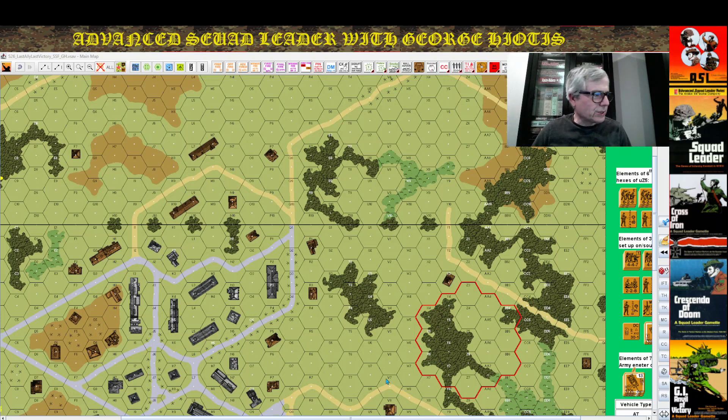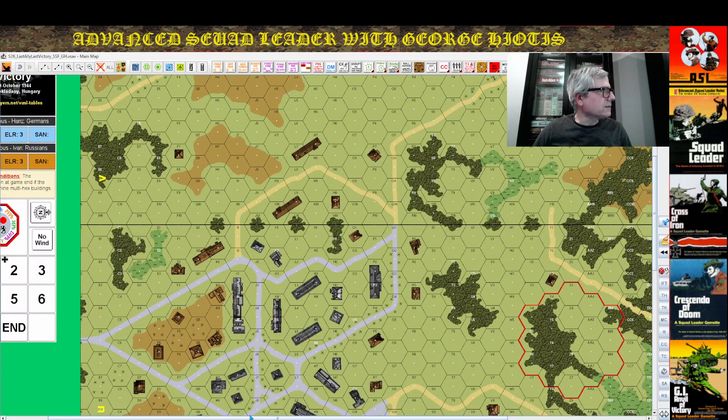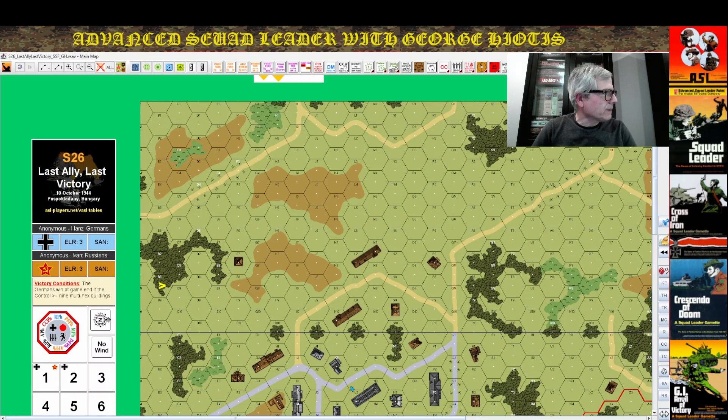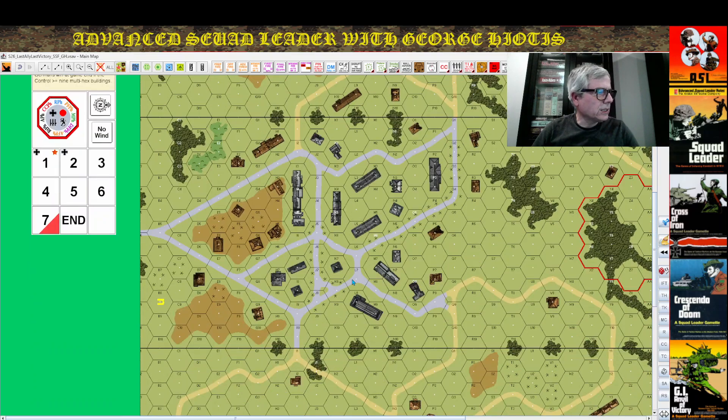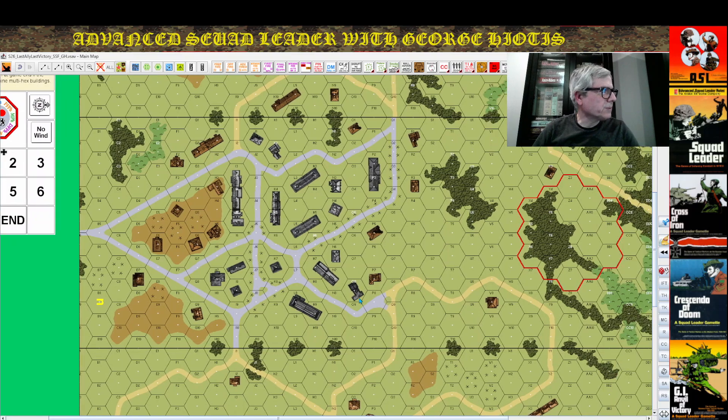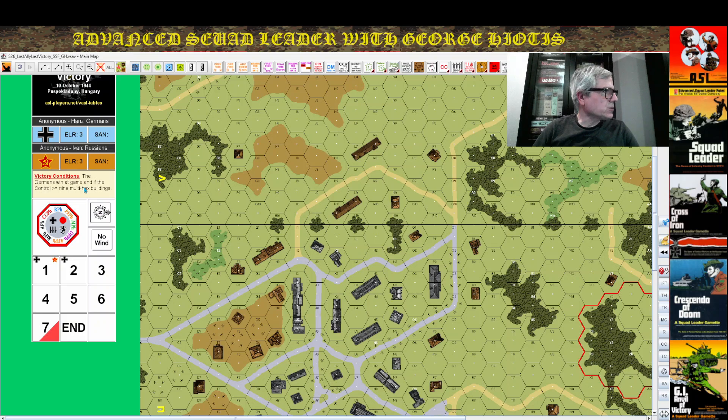The topic of today's video is ASL Starter Kit Scenario 26: Last Ally, Last Victory — 10th of October 1944 in Hungary. After Stalingrad 1942, everything starts going down for the Axis. Russia is on the advance, has reached Hungary, and the satellite countries are now being occupied by Soviet forces — the beginning of the Axis collapse. This scenario depicts one such case where the Soviets have established themselves in a village and the Germans are counter-attacking to retake some building locations.